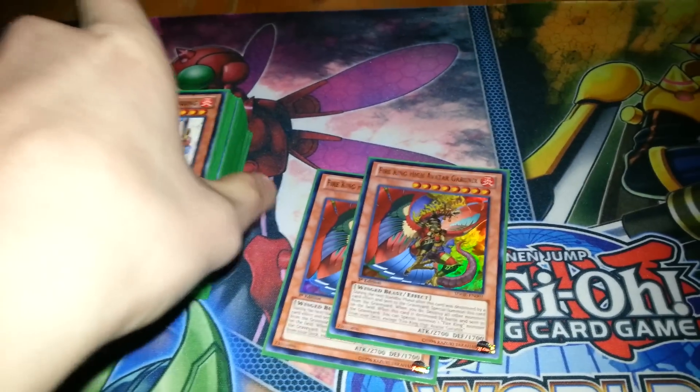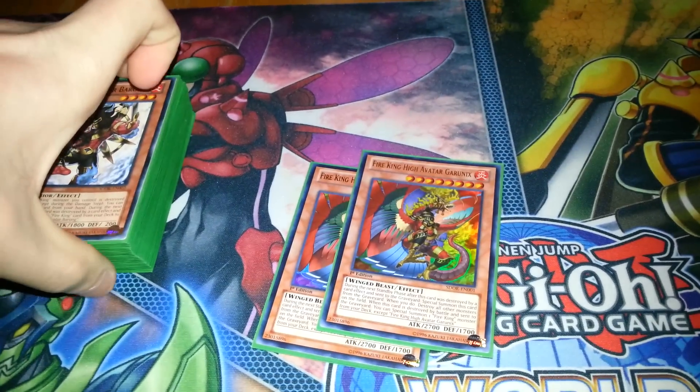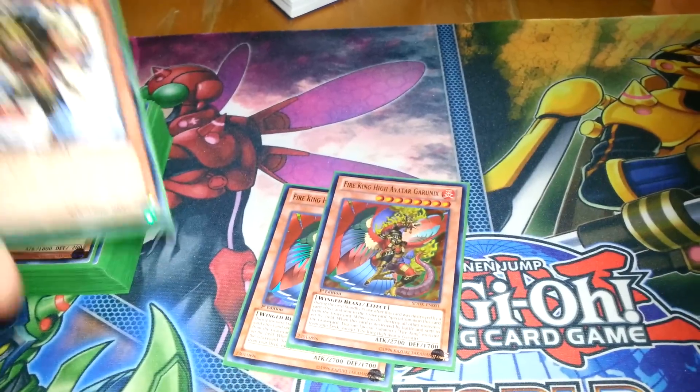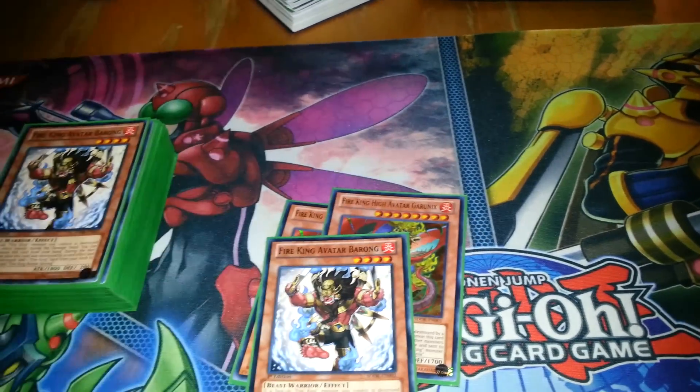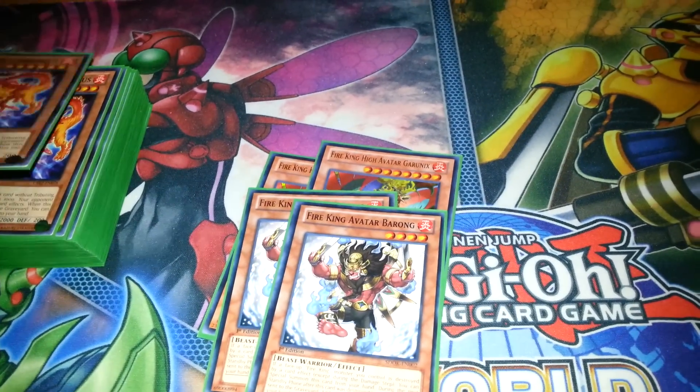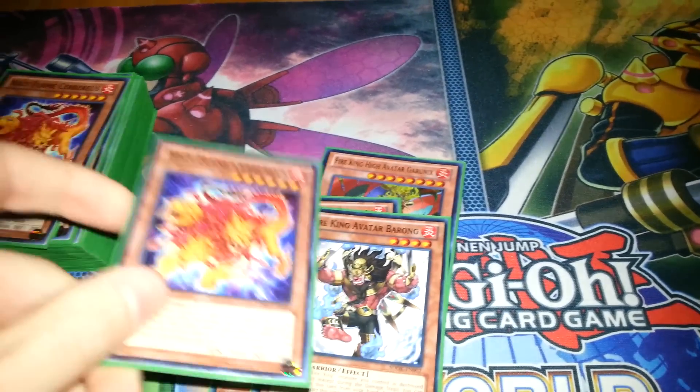Starting off with two Garunix — three is way too much when he actually comes out, I'll probably be playing three, but right now two is good because I don't want it to clog the hand. I want it in the graveyard at all times or I want it to come out with Onslaught. Two Barongs — he's probably going to go up to three as soon as he actually comes out as well. That's it for the Fire Kings, those are the only ones I play.